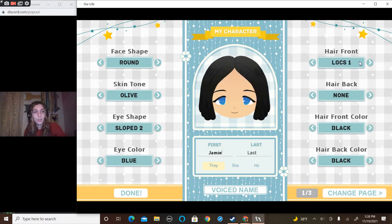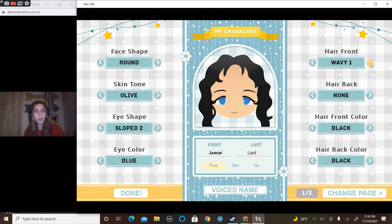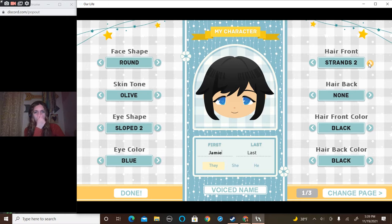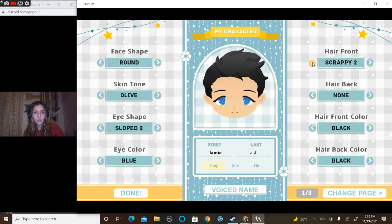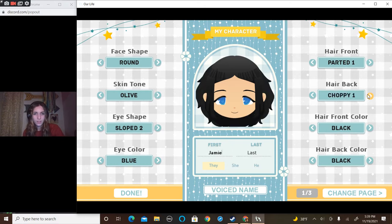So I have a middle part — don't know if that's an option. I have curtain bangs so this one might be the best one. We'll look through... This is parted one. Any others that would work? Not really that one. That one maybe. I don't have two-tone. We're gonna go back to the parted one because I think that would work best. We'll see what the hair back is. Mine would probably be choppy or curly.